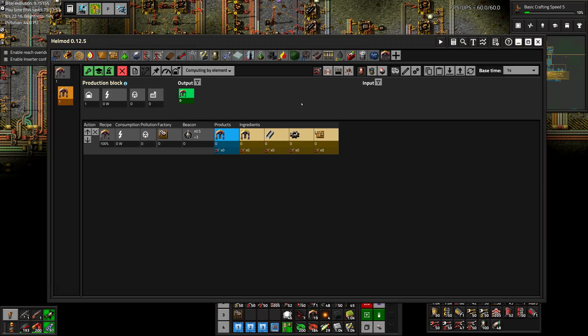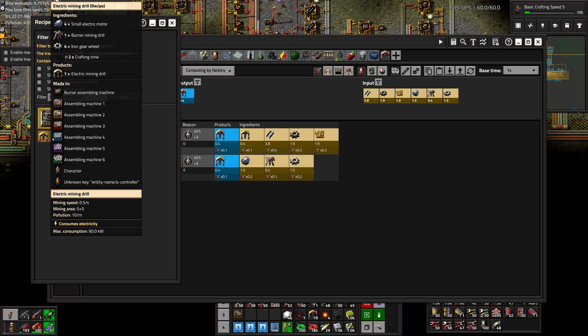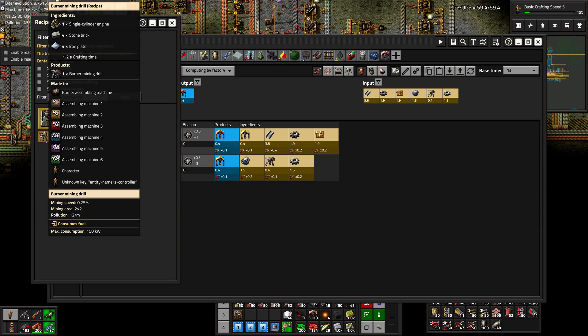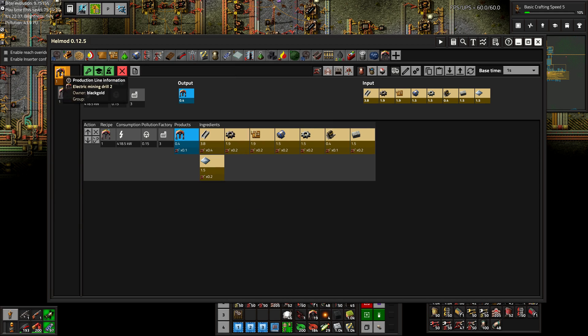Let's start with the miners. How many do we want? Let's just set it up for one machine. Miner 2 uses miner 1, which uses the burner, so it's 1-1-1 and uses stuff we already have on the bus. So that'll be okay.